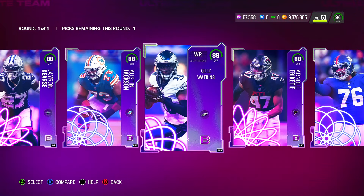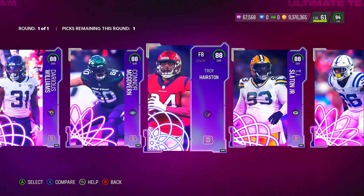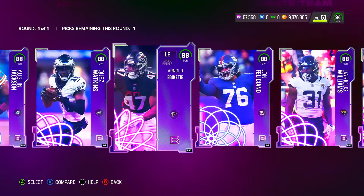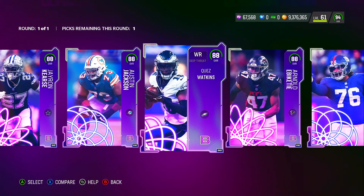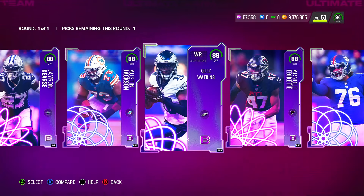Let me know who you guys are actually going to pick. For me, I'm picking Jaron Kearse because I run a Cowboys theme team. My second pick I haven't decided yet — I might just grab someone I could use later for another theme team. But for those of you who really need players, you can't go wrong with that wide receiver. Even if you have a 92 or 93 overall, that 88 wide receiver with 93 speed will create havoc on the field. Drop a like on the video — have a nice day!